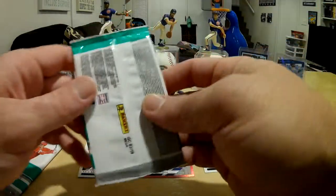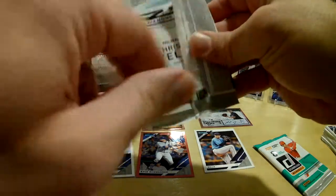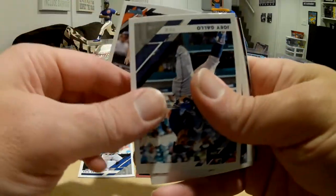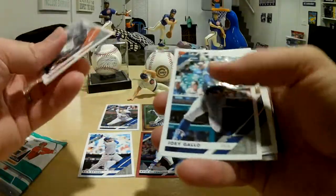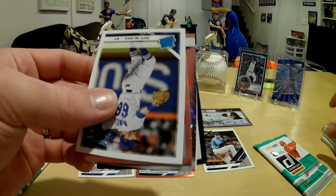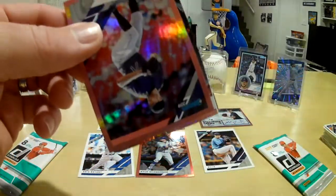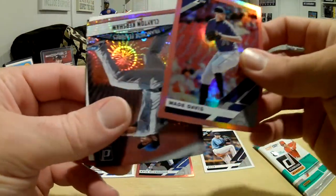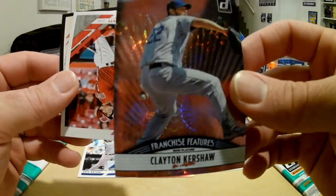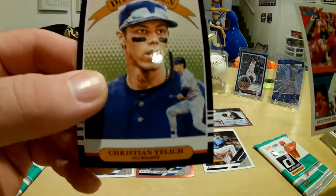We've been getting some good stuff in your pack there, buddy. We got a JL Realmuto, a Joey Gallo, Felix Hernandez, Jeff McNeil rated rookie from the Mets, Wade Davis pink, Clayton Kershaw Franchise Features with fireworks — pretty cool — a Scooter Gennett, and a Christian Yelich Diamond King.